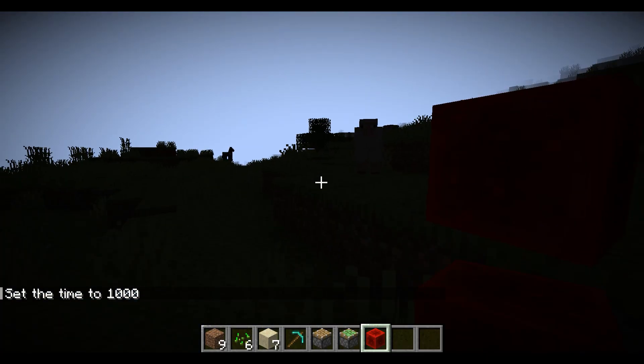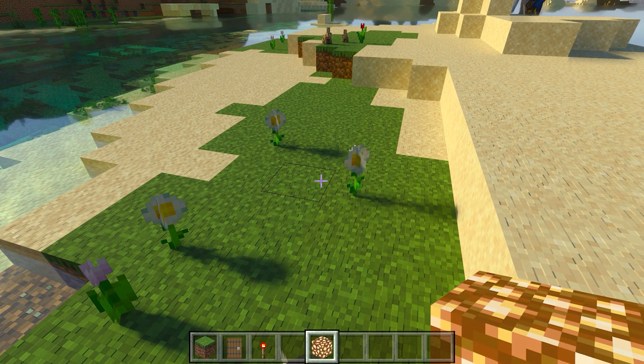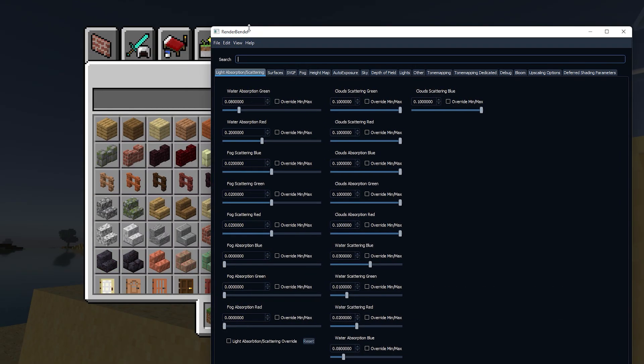And this is what happened. My computer sucks, so that's why I came to Minecraft Better Condition. And I was able to simulate what the brightness of 1000 or even a million would look like. This was all possible by using a program called Render Bender. Let me show you guys what this program is capable of.